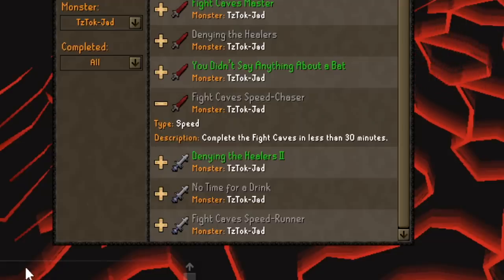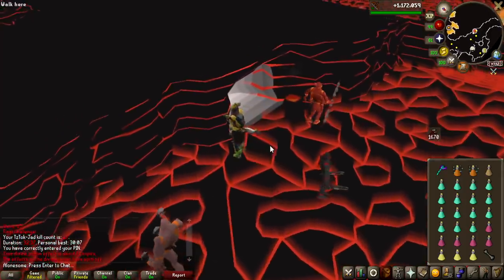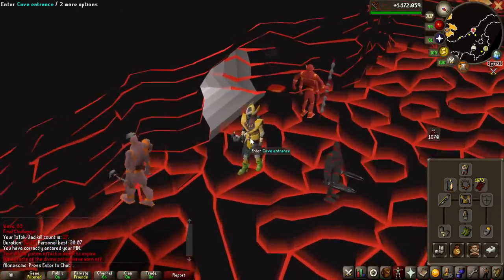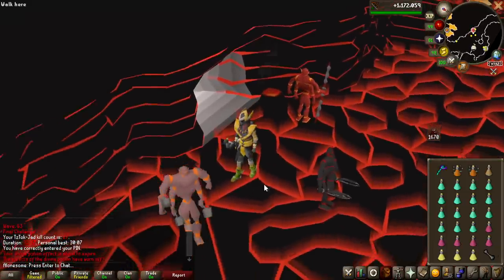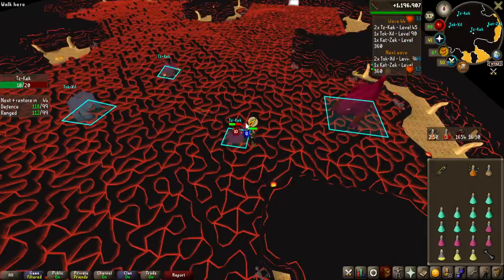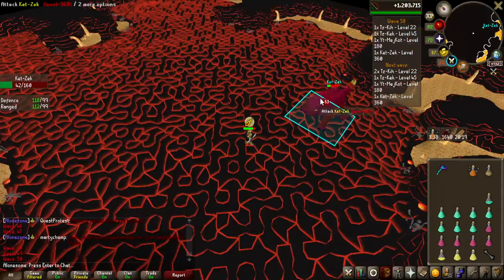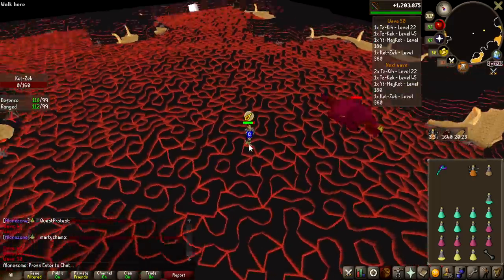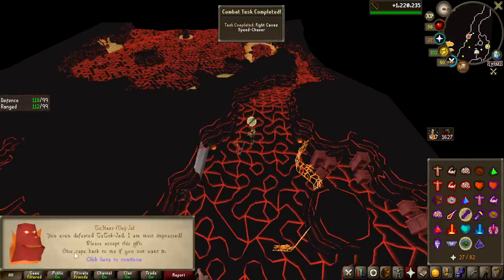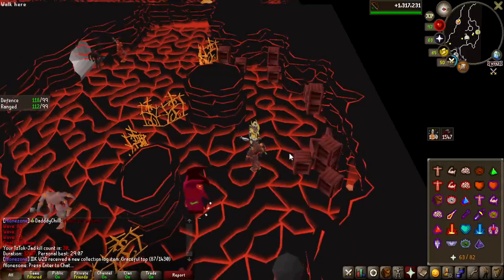I only need to shave off 7 seconds of my fastest run. If I cannot do it with the setup I'm using right now, just by trying my best and being as fast as possible, I might have to try to get Lunars and use some Vengeance cheese. We are now 16 and a half minutes in on wave 44 and I think we are doing decent. 20 minutes have passed and we're on wave 50 — will I be able to do 13 waves including Jad in 10 minutes? Almost a minute off my personal best — exactly one minute personal best. So I did not have to get the Lunar Spellbook, which is very nice.